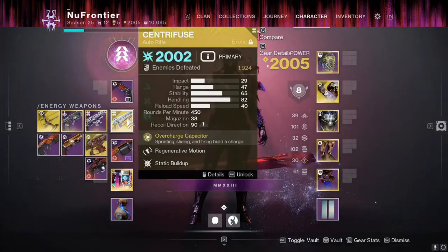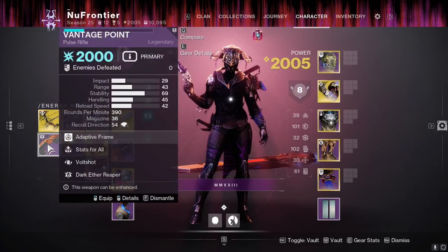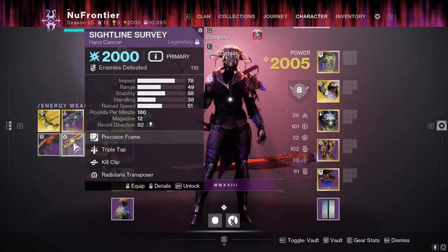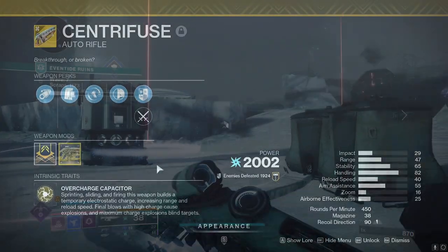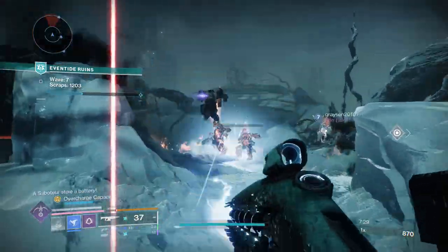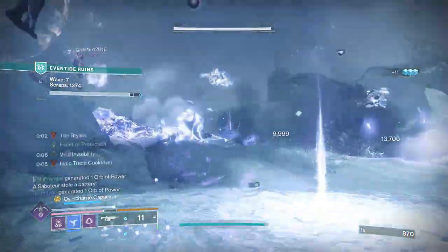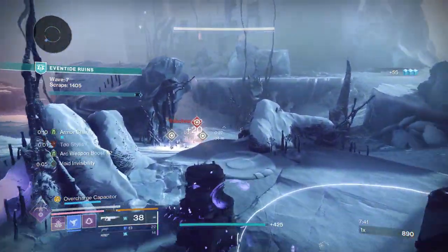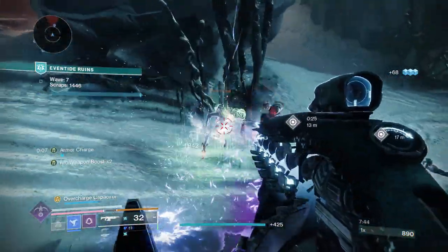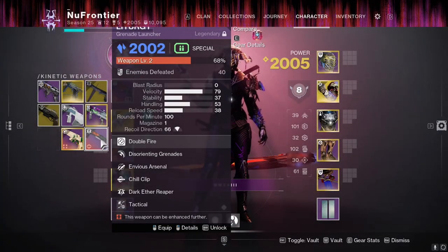Next up is Centrifuse. You could use other options — like Trinity Ghoul for a bow option, Vantage Point the new pulse rifle with Volt Shot, Indebted Kindness, or Sightline Survey — but I love Centrifuse because it blinds targets once you hit max charge. It's pretty easy to hit max charge when you're constantly running around, especially in modes like Onslaught Salvation, and being able to blind with Centrifuse alongside your Moth Keeper grenades paired with the Excuviae or Liturgy grenade launcher is always fantastic.